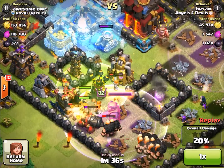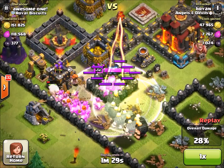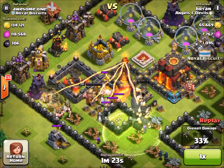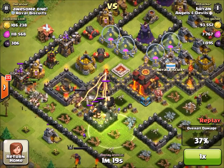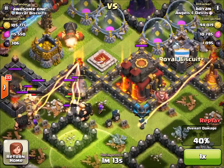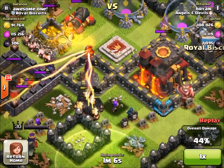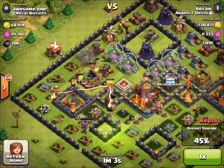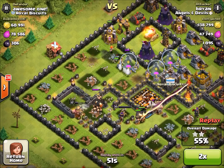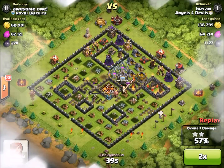Those Valkyries go right in the center and just rip everything apart. I put the jump spell down mainly because I wanted to take out that Tesla ASAP. A level 8 Tesla does quite a bit of damage — single target, it's pretty ridiculous. We're at 34% so far. My wizards over here are just going to poke down this Town Hall — one wizard and an archer are going to take that out for us. I thought for a second we were going to get 100%, but we weren't able to because he's got level 8 Teslas over here. But I think it's a great attack strategy.